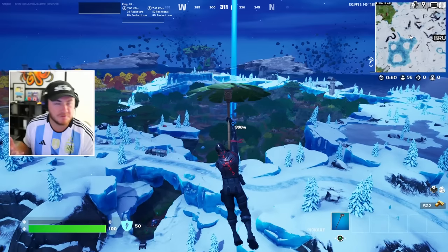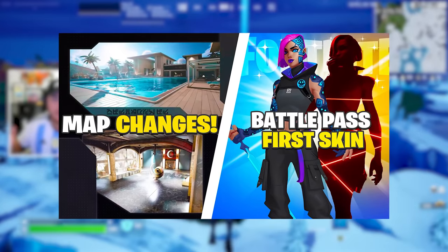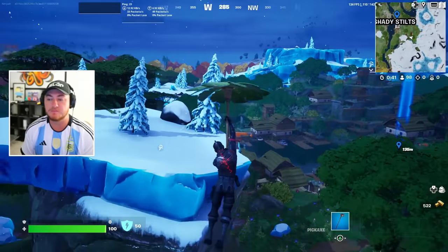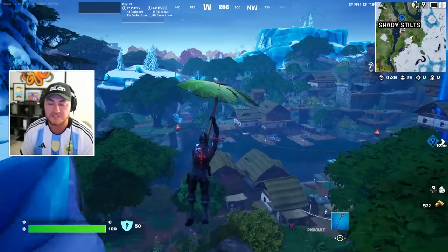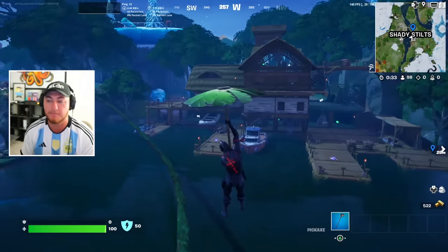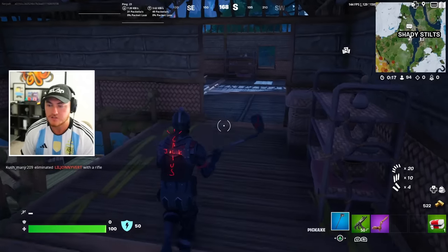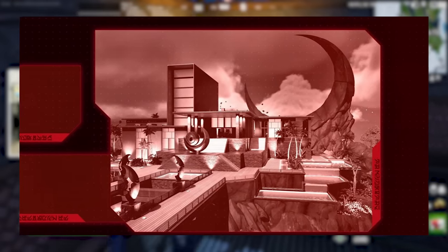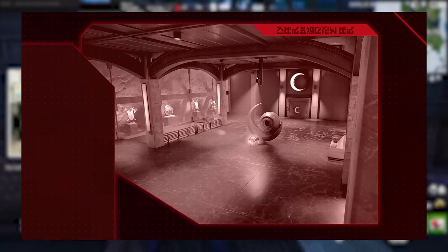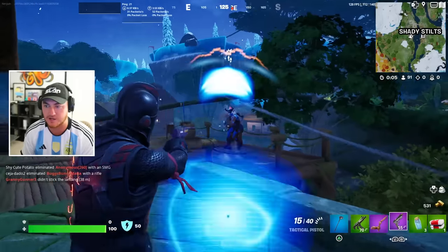As we near the Chapter 4 Season 4 update with only a few days left, Epic has been releasing a ton of brand new teaser images every single morning. Today we're going over all of the brand new ones, starting with the points of interest coming on the Season 4 map, and then later we'll look at the upcoming Battle Pass skins. The new point of interest appears to be basically a modern mansion or almost like a compound.